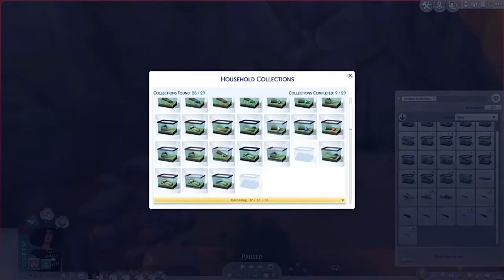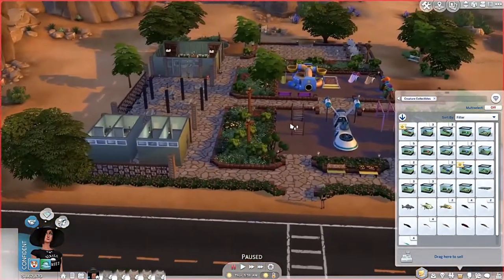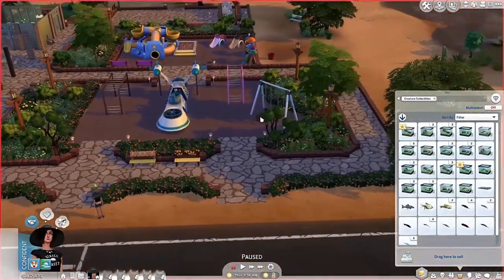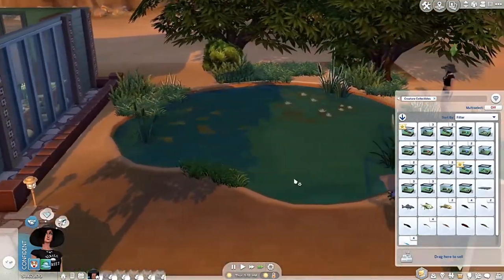I just checked Carl's guide — he says he had a hard time finding the whirly flower and bullseye frogs too, but headed to Oasis Springs park and found all the missing ones. So I'm going back to Oasis Springs and switching the lot back to the regular park. And this new lot looks so sweet — similar to the original but way nicer. Let's look for frogs near the water.